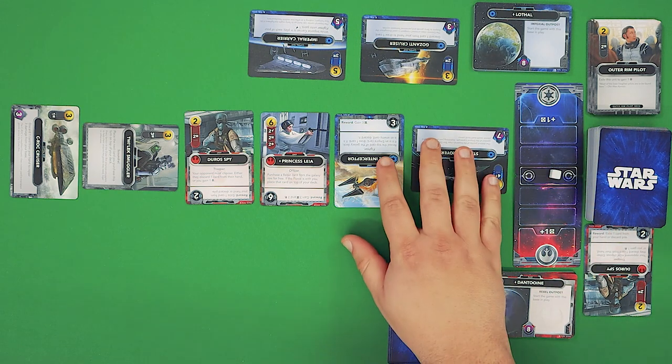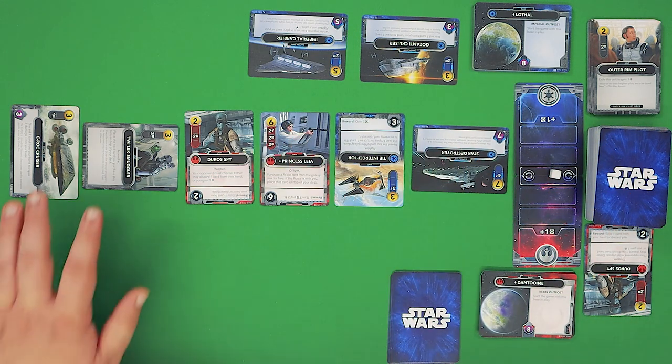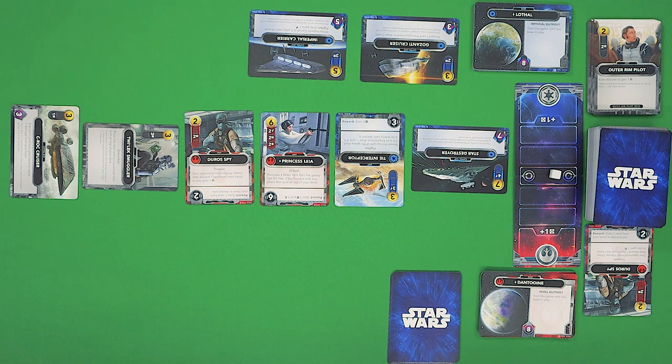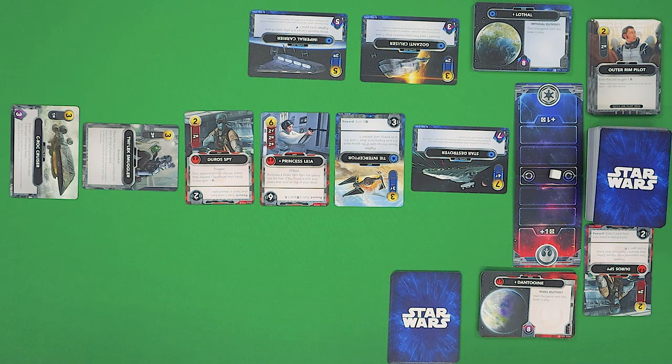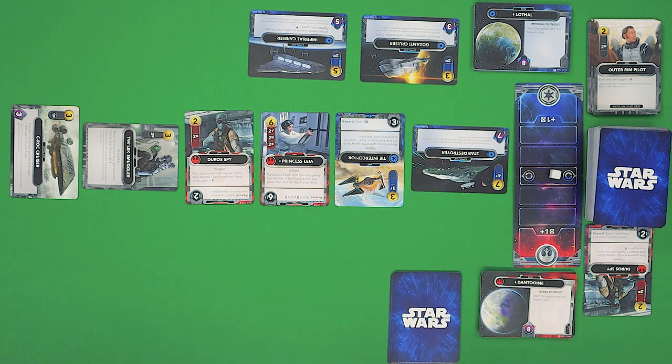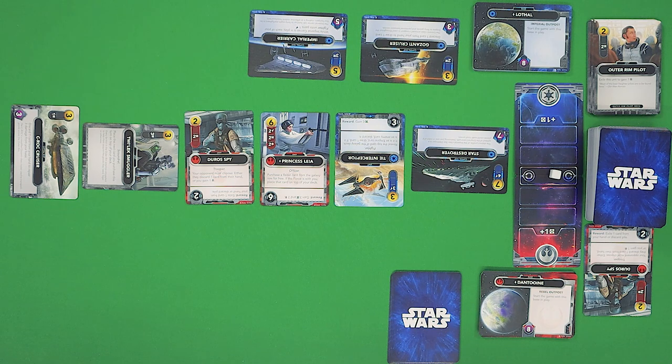Cards will be split into either the Imperial cards, Rebel cards, or Neutral cards. Depending on which team you're playing as, you'll only be able to add cards that are neutral or of your own team to your main deck, but you'll still be able to interact with your opponent's faction cards, which we'll get to when we talk about buying, bounty hunting, and sabotaging.